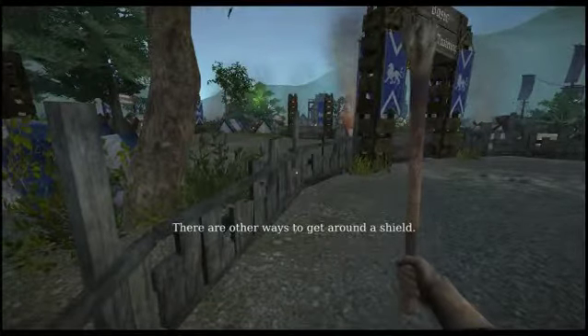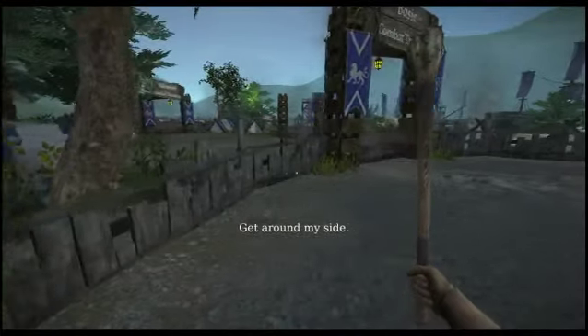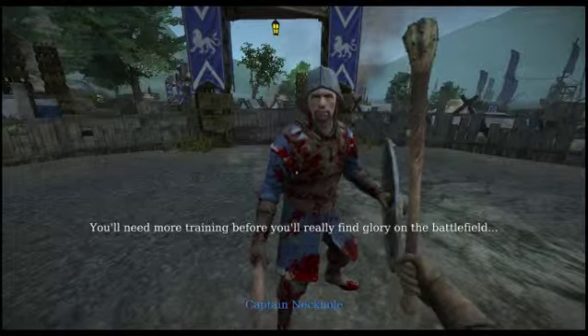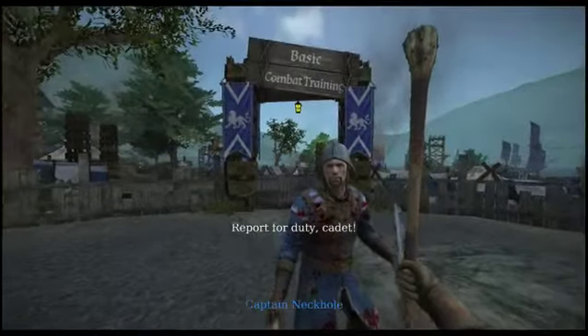There are other ways to get around a shield. See if you can get in here with a sneaky stab. Get around my side. Hit my back. Excellent. Well, those are the basics, recruit. You'll need more training before you really find glory on the battlefield, but you'll do fine as a meat shield for the bigger boys. Report for duty, cadet.